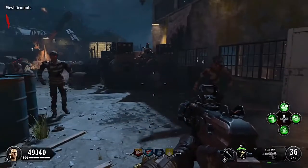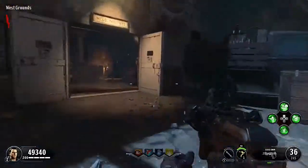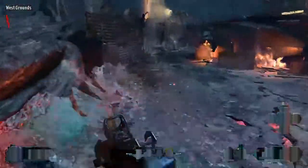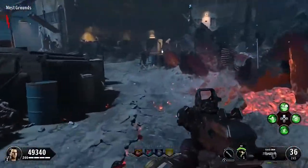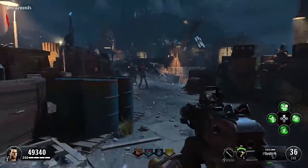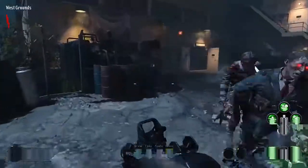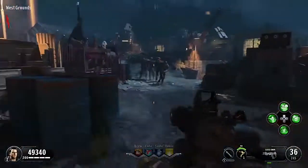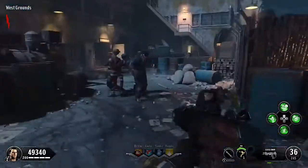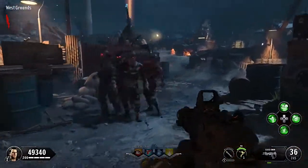This map is supposed to be a Black Ops 2 remastered version of Mob of the Dead, which is my all-time favorite zombies map. When I first played this I didn't get it — it's not exactly Mob — but you have to actually go through it. I played it a little bit to get used to it. We're going to do a full walkthrough: wall guns, dogs, the box, how to build the shield, and Pack-a-Punch.